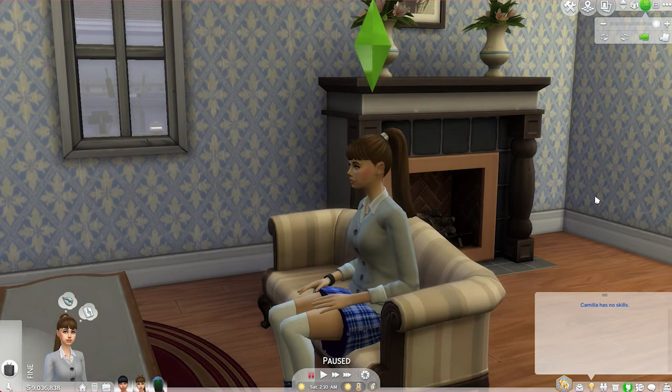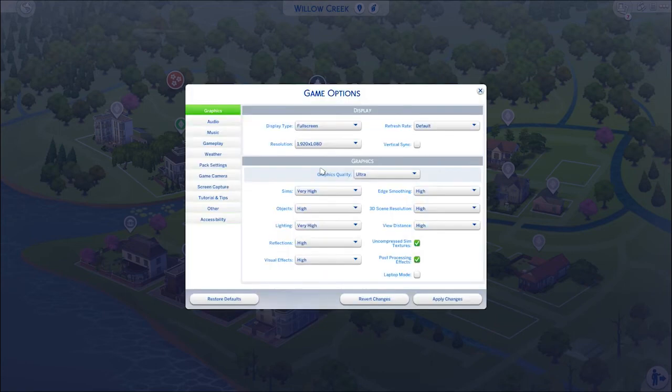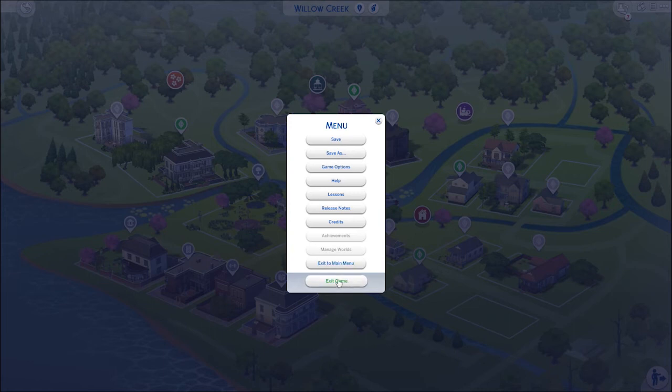I hope you enjoyed the video and learned something from it. Up next is how to install the mod. In order to use mods and custom content in your game, you first need to enable them by going to the Options menu, clicking the Other tab in your Game Options. Make sure that 'Enable Custom Content and Mods' and 'Script Mods Allowed' boxes are checked, then apply your changes and completely exit out of your game.